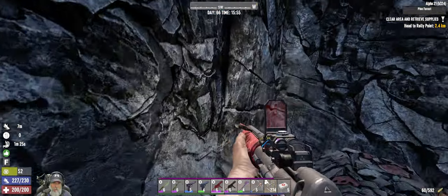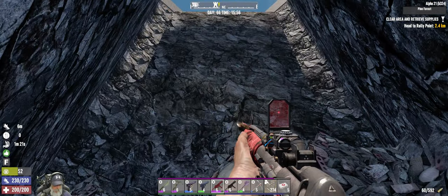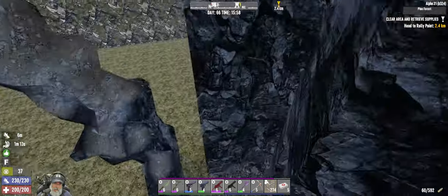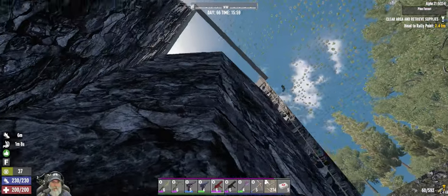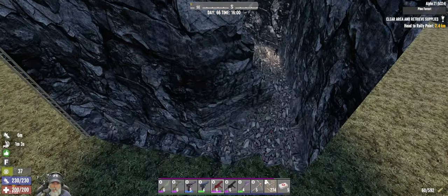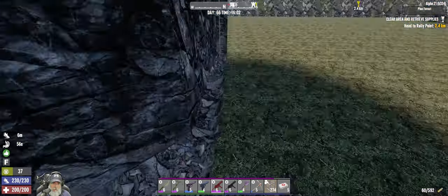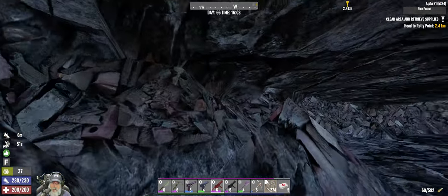Yeah, there shouldn't be anything that'll fall on our head in this corner. Let's go back into camera mode. Now where's it coming down at? Wait, what? How did it stop collapsing? I wonder if some stone fell down in here to stop it and now it's like supporting it.